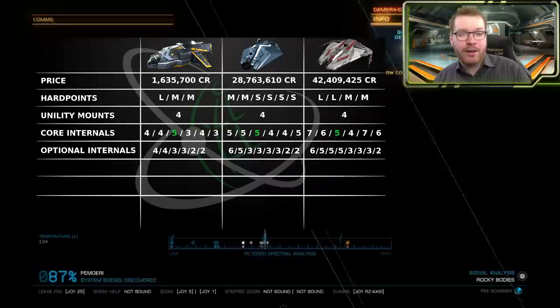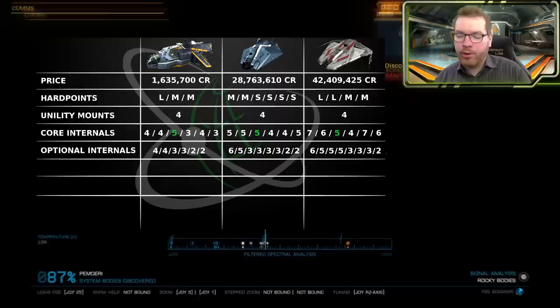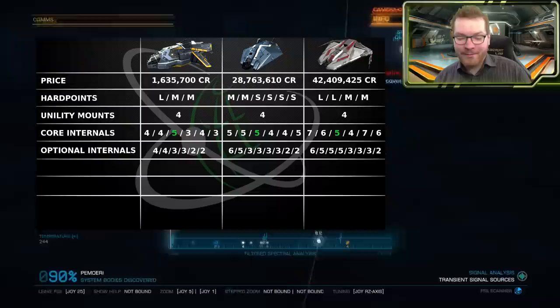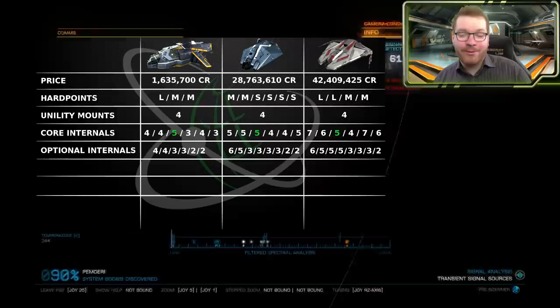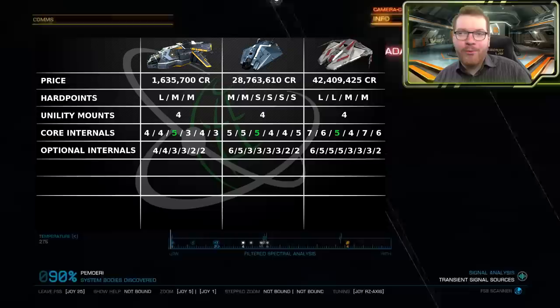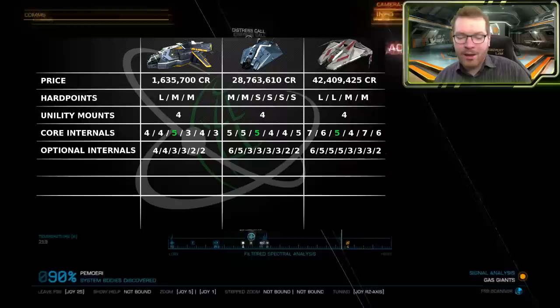It's also worth noting that the Diamondback only goes up to class 4 internals, meaning the Guardian FSD booster can only be class 4, compared to class 5 on the Asp and Krait Phantom. The class 4 slot limitation also applies to fuel scoops — the Diamondback can only fit a class 4 fuel scoop. Since they all have the same size fuel tank, going down from a class 6 scoop on the Asp and Krait Phantom means the Diamondback will have to scoop longer. However, the Diamondback has really good heat characteristics, so it can sit at a star fuel scooping for a long time without overheating — which is a bonus that comes with having that smaller fuel scoop.